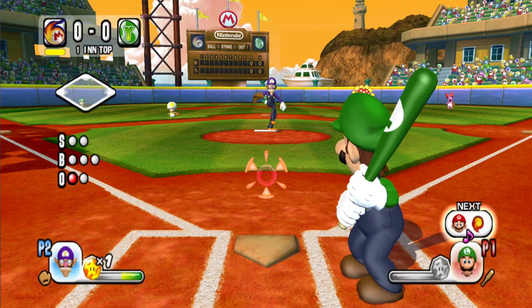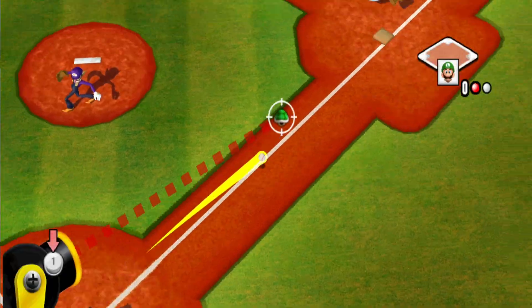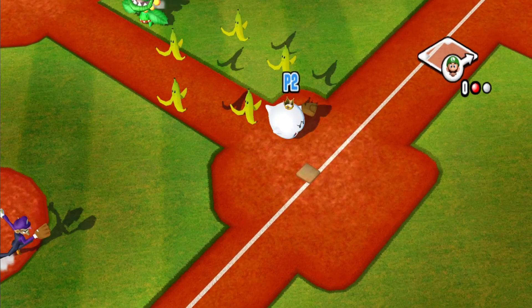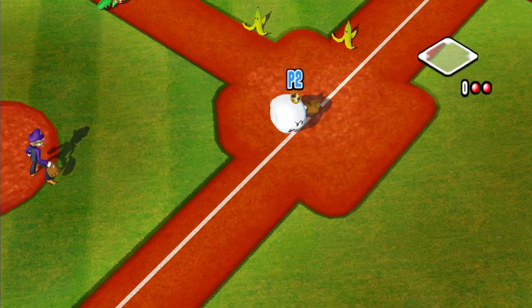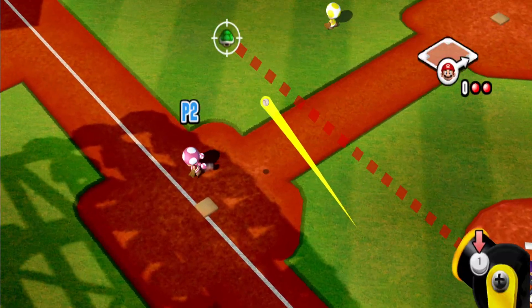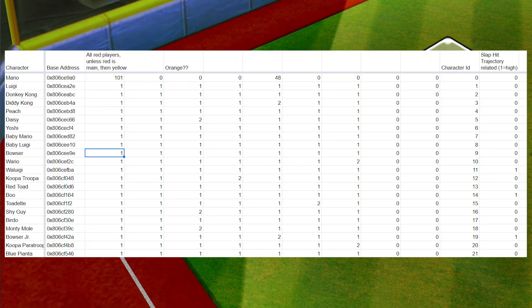We can extract models of stadiums and players from the game, as we've been doing recently, but we haven't really been able to do much data extraction — until modder extraordinaire Little Cokes, who you might know from Superstar Baseball modding, recently uncovered all of the stats in Mario Sluggers in one giant stats table.